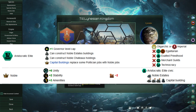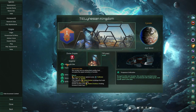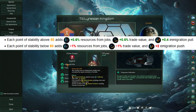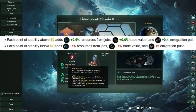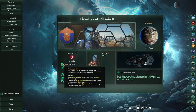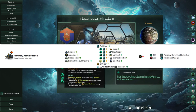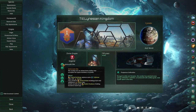You will at the start of the game have a politician and 1 noble. Keep in mind for the rest of the video that each point of stability over 50 will add 0.6% resources from jobs, 0.6 trade value, and 0.4 immigration pull. So you'll get a total from your nobles 1.2% resources from jobs, 1.2% trade value, and 0.8 immigration pull — not bad overall. Note that you also have to upgrade your ship shelter into a planetary administration to actually receive the benefit of a noble, so it does take a bit of time.